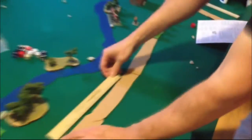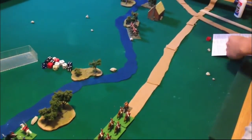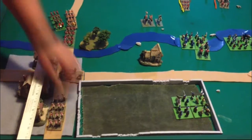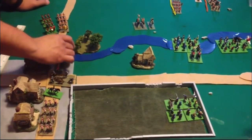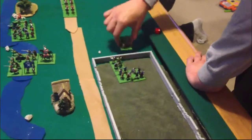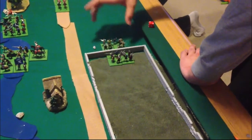After rolling for leader casualties — none resulted — we go to turn four normal movement. The English cavalry advances up the road and a small English unit wheels into line. The English 3rd Brigade secures the town. The 3rd Scottish Brigade, which had shifted across the wall during turn three, now decides to shift back across the wall from where they came.